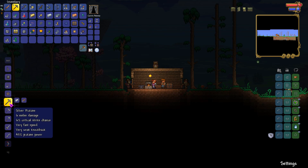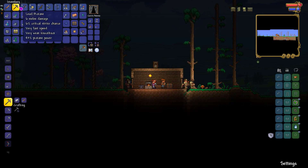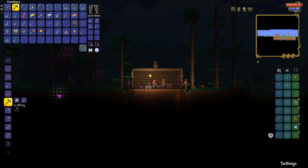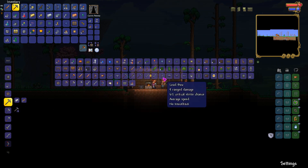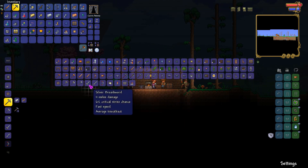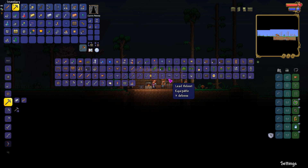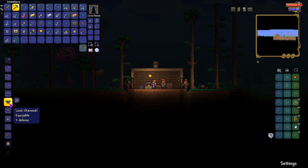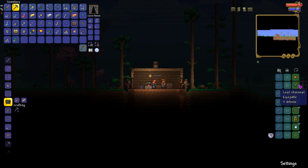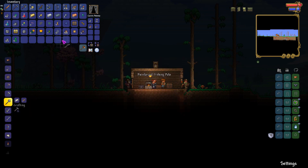I'll go for a silver pickaxe — is it worth it? I mean, it's only a 2% increase. How much lead have we got? 34. Let's get a chest piece. I want to take the fishing rod because it's a piece of fishing as well.